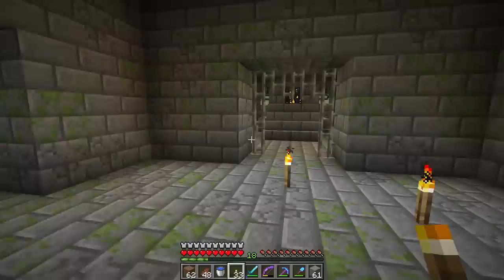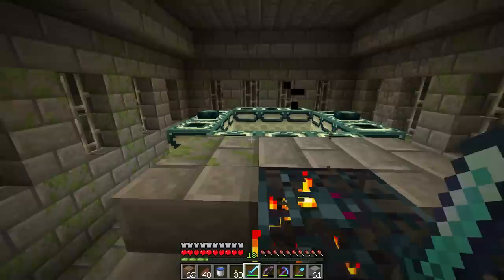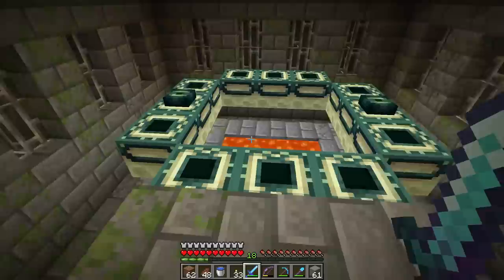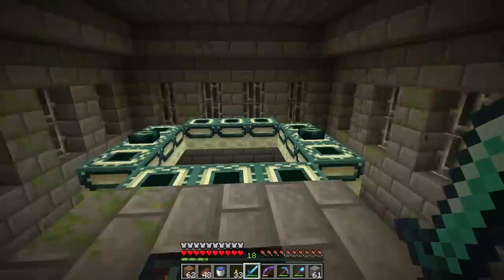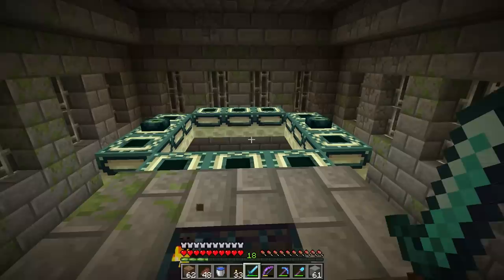Silverfish are little fish creatures that burrow into stone and stone brick. They spawn in mountain biomes and in strongholds. This is the End portal right here — there's lava below it and then there are these little portal blocks. We need to place Eyes of Ender in all of these portal blocks for the portal to turn on. Looking at our portal, we have two Eyes in it already, which means we only need 10 more — really nice because we definitely have that stuff.